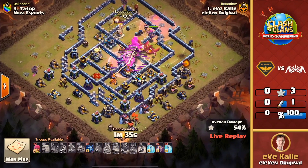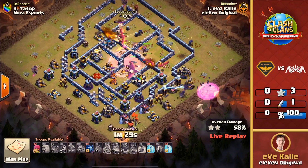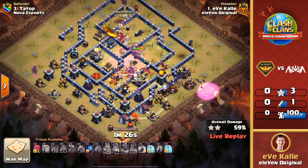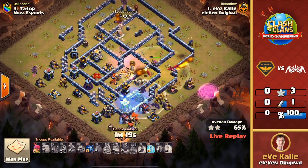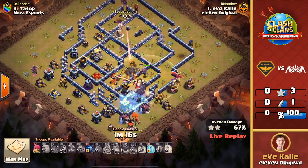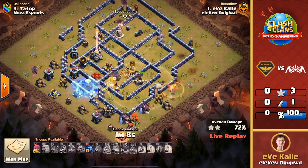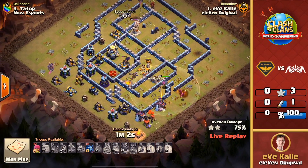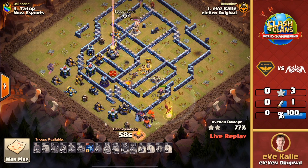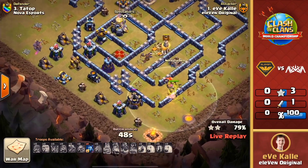He still has bats to use in the attack. Here come the bats from the bottom side of the base — three freeze spells enabling those bats to get through those wizard towers without taking mass amounts of damage. The wizard tower gets frozen and those bats are working through, doing their best. The single inferno is burning up those dragons, and here comes an eagle shot — you do not want that eagle to lock onto the bats. Another freeze comes down on the wizard tower — the eagle locked onto the bats! A few of them actually got into range of the eagle artillery. They're just not gonna have enough, and I wonder if that first freeze was a little bit late because that wizard tower hit several of the bats.